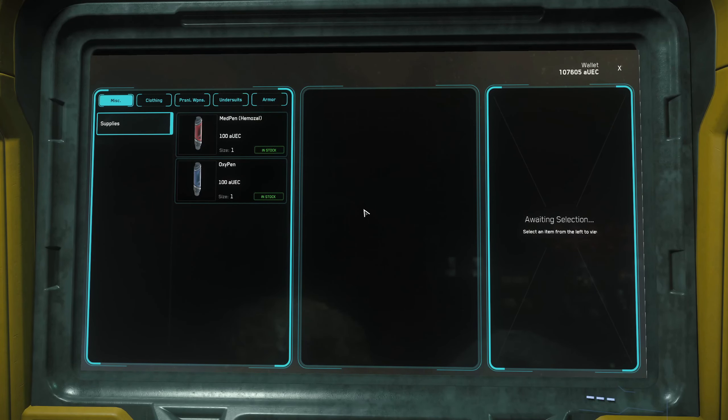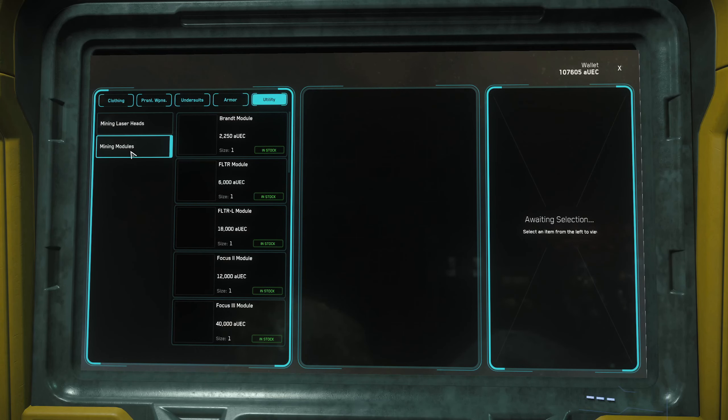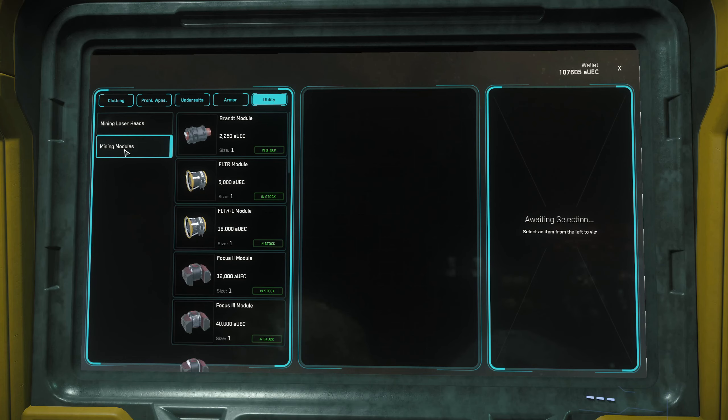So if you come to the terminals inside the refinery, you can't see the actual tab that has the mining stuff on it. If you have your cursor up over this area and then mouse wheel, you can see it changes it here. Once you click on utility, you can get to your mining laser heads and your mining modules. I didn't know this was a thing, so I apologize.